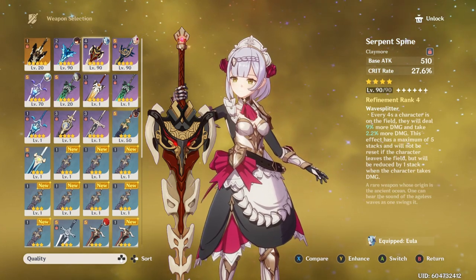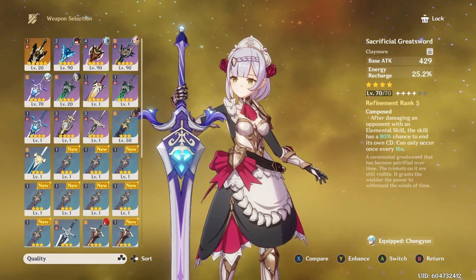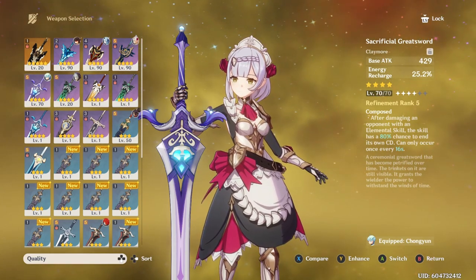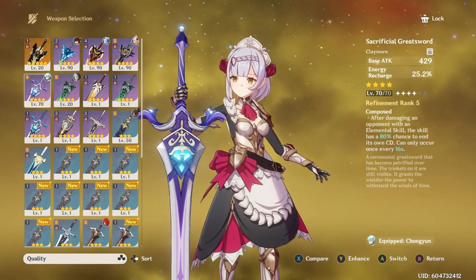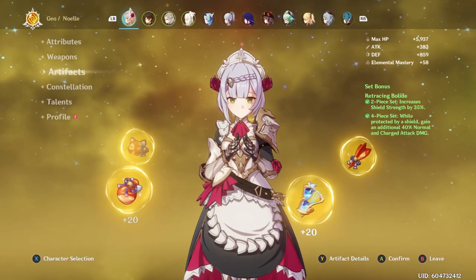Serpent's Spine is great because of its crazy passive and crit rate. I highly recommend an energy recharge weapon too if you don't have these, as energy recharge really helps Noelle a lot. If you have Skyward Pride, it's an amazing choice for Noelle because of its insane passive — increases all damage by 8% after an elemental burst, vacuum blades, and a huge amount of energy recharge and base attack.